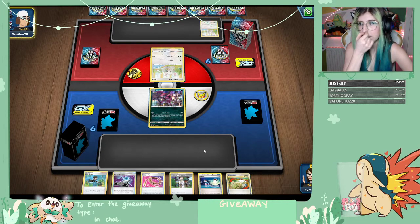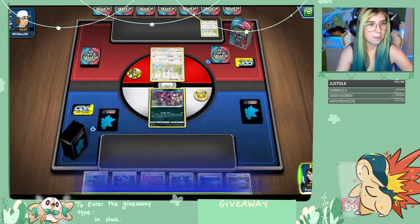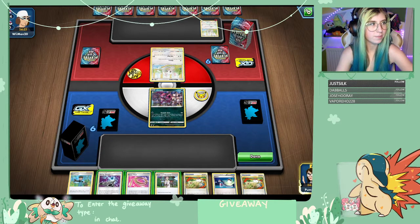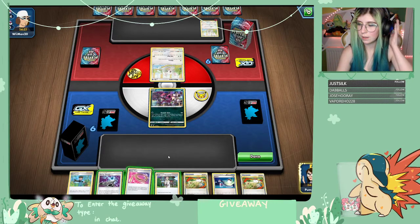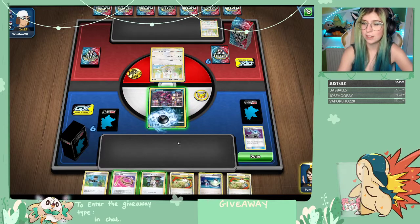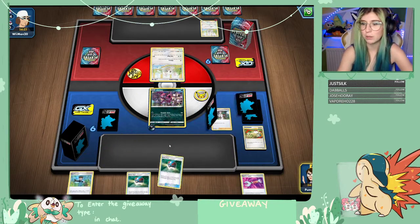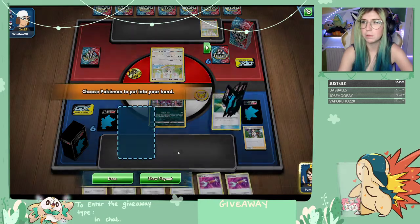Togedemaru and Cinccino — so they're probably running a Cinccino build that's going to help them out considerably. This is interesting. I'm actually in a difficult position here. I'm going to go for an Energy Spinner, grab one energy, attach, then Professor's Research. I'm discarding three Switches here, which is huge, so I'm going to have to be really careful for the rest of the game. But we should be able to recover from that. I'm going to grab myself a Jirachi.